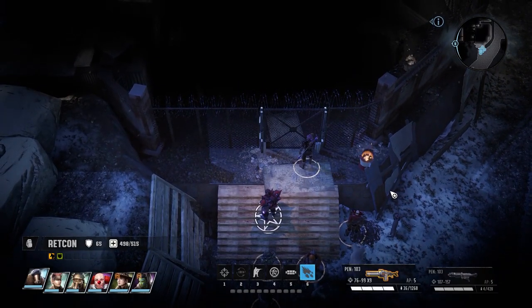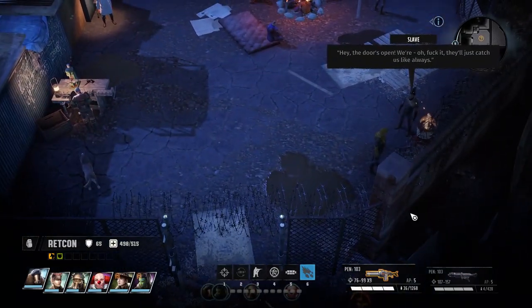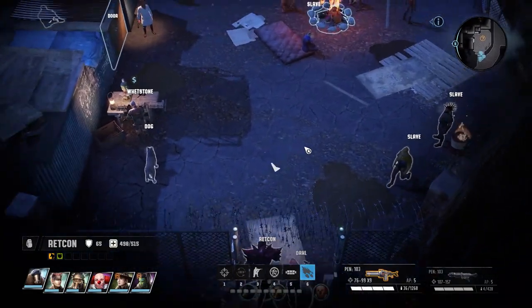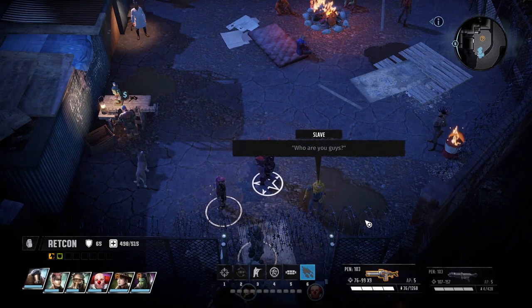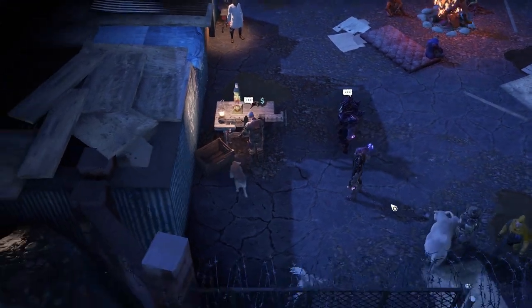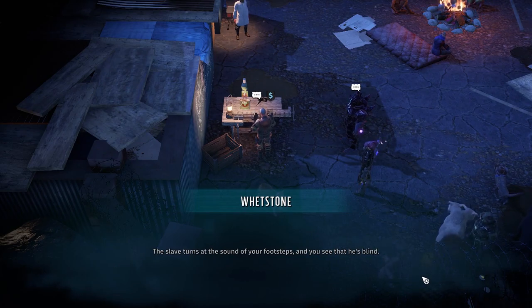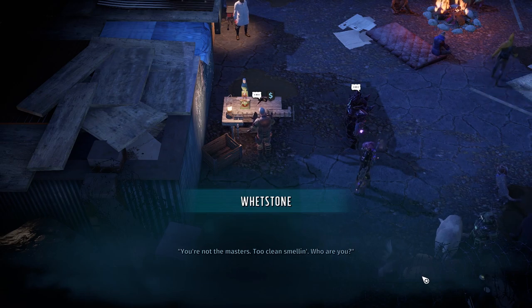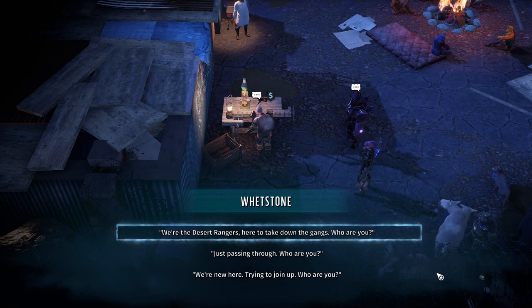'Doctor Z! The door is open!' 'He'll just kill us like always.' 'Well, with that attitude.' The slave turns at the sound of your footsteps, and you see that he's blind. 'Blades are almost ready, Masters. I just need...' He pauses and sniffs the air. 'You're not the Masters. Too clean-smelling. Who are you?' 'We're the Desert Rangers, here to take down the gangs.' 'Good one. Who are you really?' 'We're new here, trying to join up. Who are you?' 'They call me Whetstone now. Used to be Boss Slave and Chief Headknocker at the company store, but then I lost my eyes. Now I make blades for the Masters.'